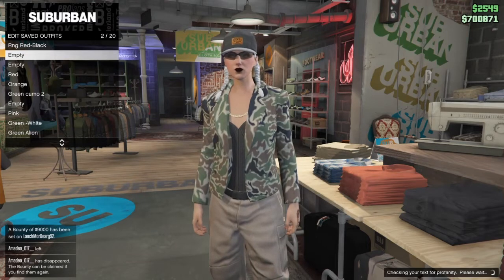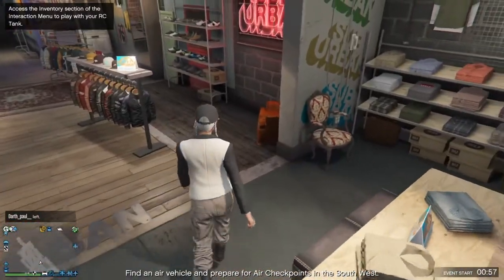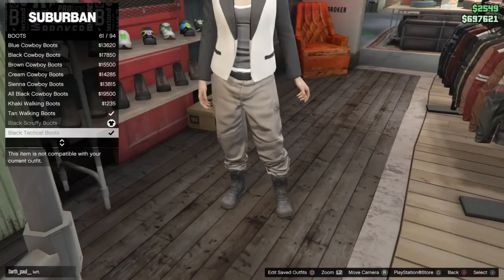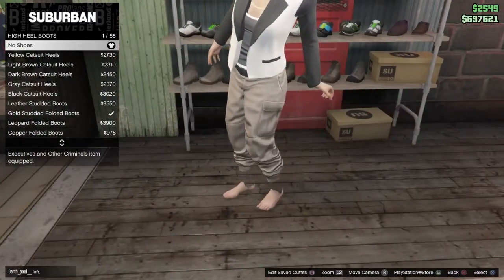Now from here you can do whatever you want, put anything on top. You can even take the shoes off and the feet will be kind of invisible because these are the legit joggers. You see, these are the legit tan joggers. Now let's get to the next outfit.